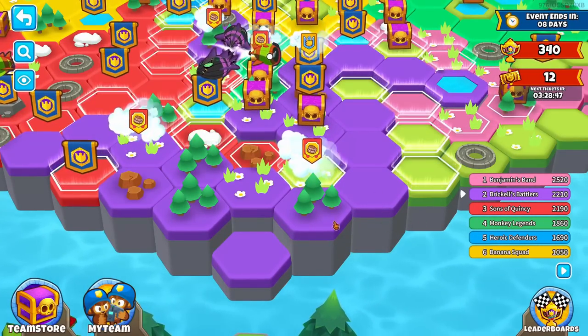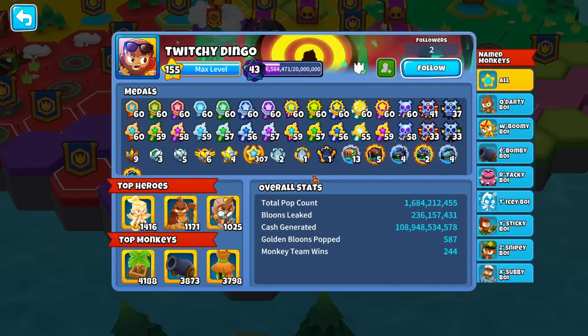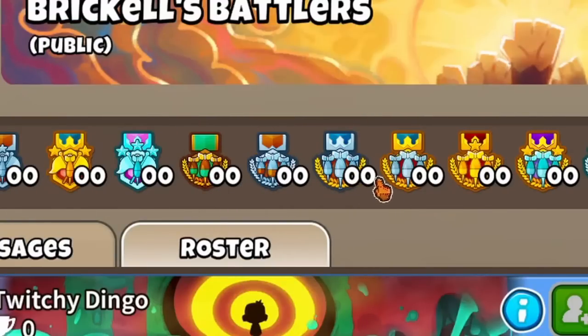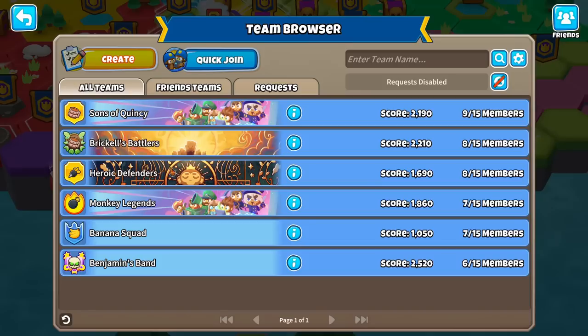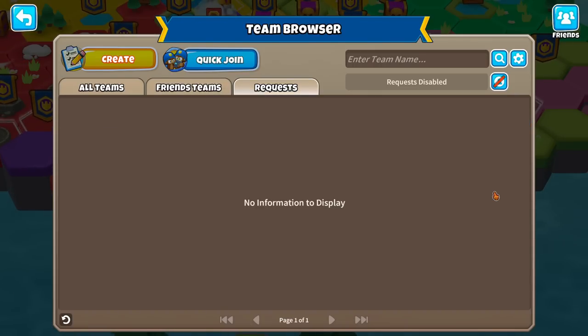We also have leaderboard medals for the team and clan badges — four local badges and global badges for percentages: top 125, third, second, first. Look at those badges — those are beautiful. We have a team code too, and here's the team browser where you can see the score for the current Contested Territory event. You can see all teams, friends' teams, and requests you've gotten. There's a team search bar, you can filter it, and you can also click the info button to view other people's teams.